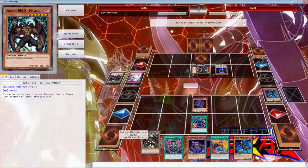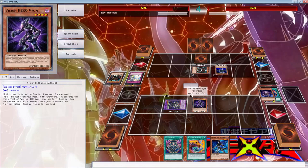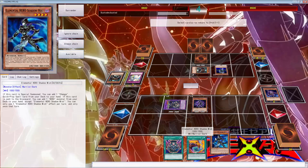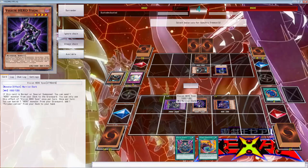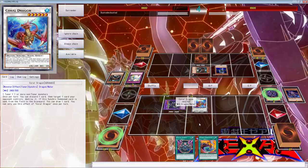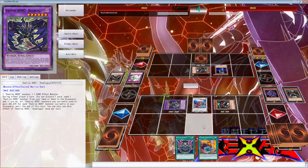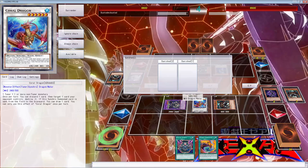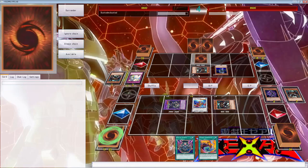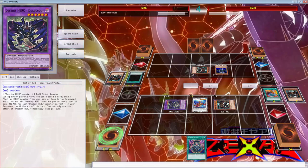Yeah, we're definitely going to do that. We're going to stack the Shadow Mist, then go into Crawl Dragon, and use Crawl Dragon to discard and pop this. We do have the Pot of Avidity so we could discard the Fusion Substitute to pop this, then go into a Beatrice to send — I think that's what we're going to do here.